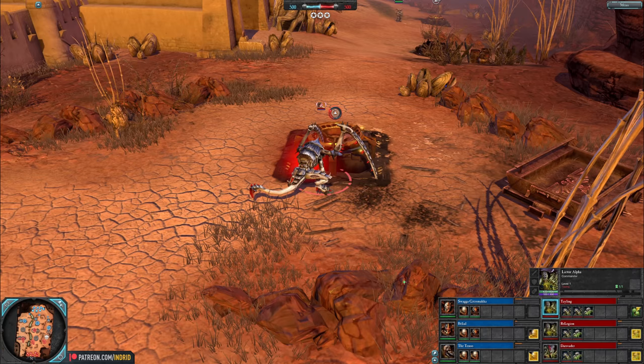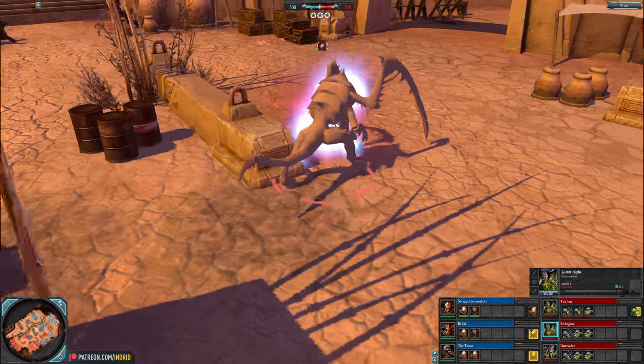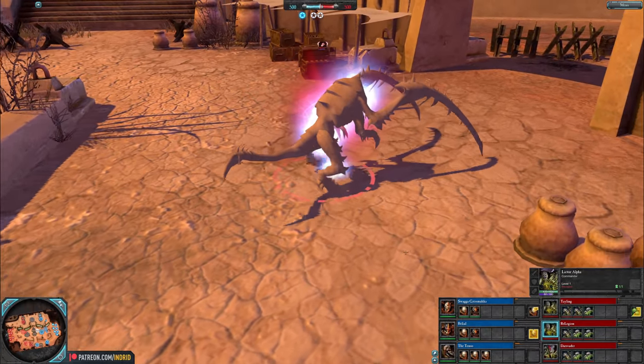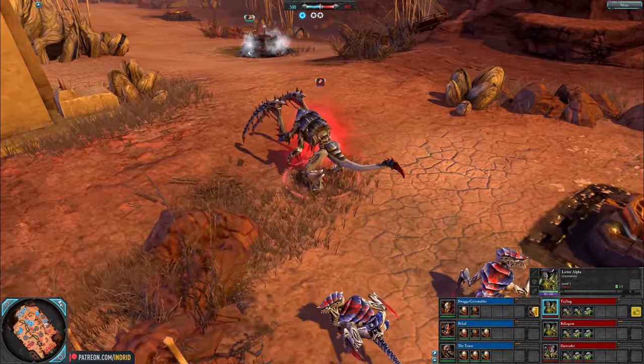Red Tyranids: double Lictor Alphas — Tailing here. We've also got Re-Legion — infiltrating heroes, melee specialists that can disrupt and support a bit.